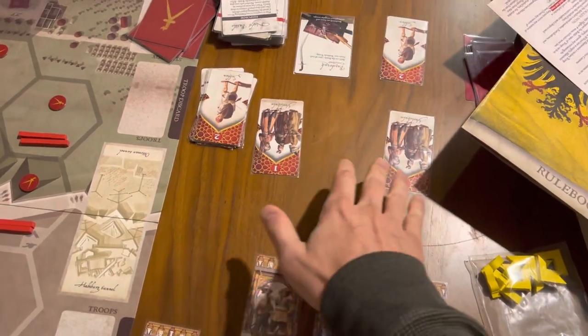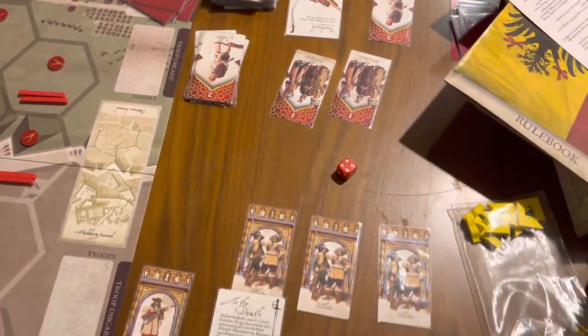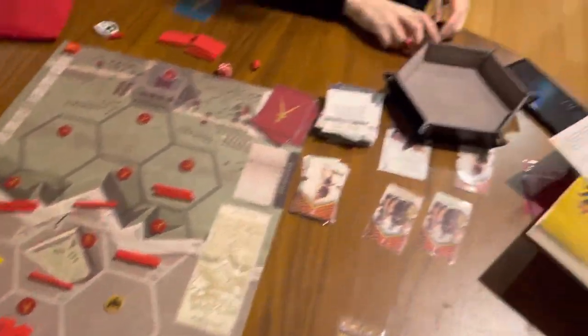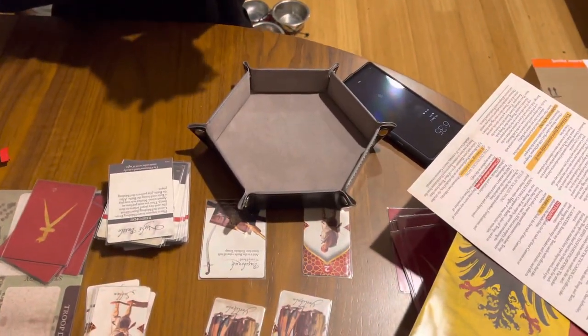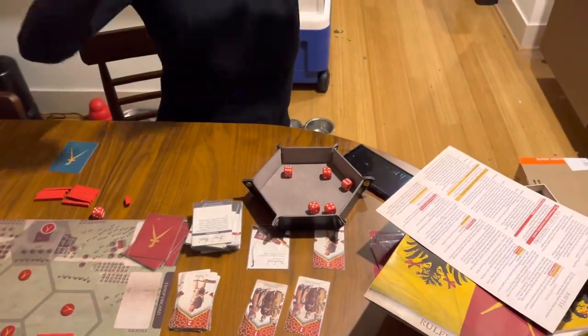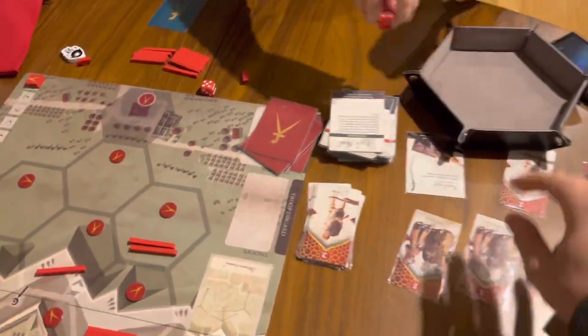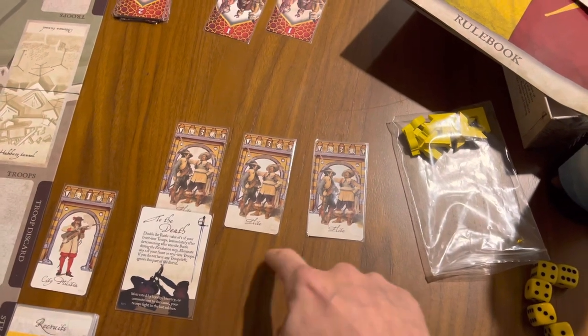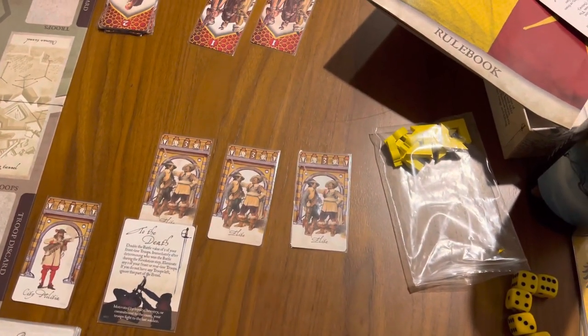So her total value here is six. Now it's the Ottoman cannons firing on this position. Oh no! Two hits! This hurts really bad. These guys are going to be the guys who are randomly taken, otherwise I lose the game.